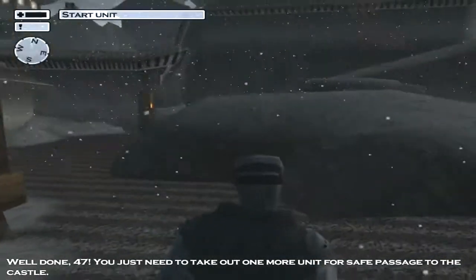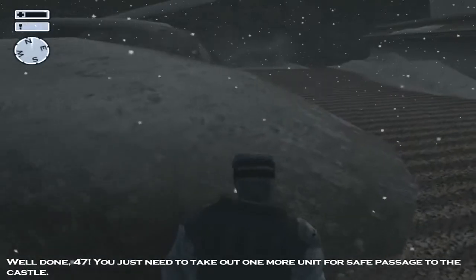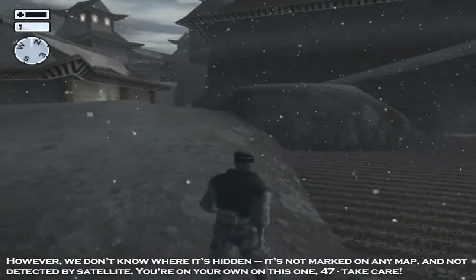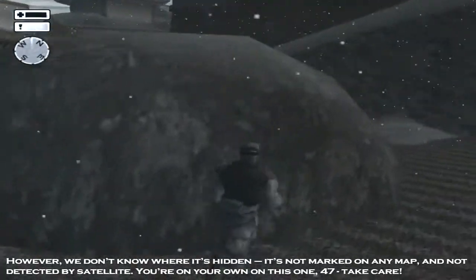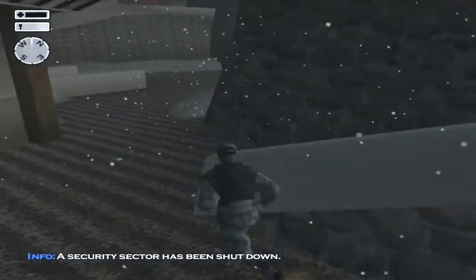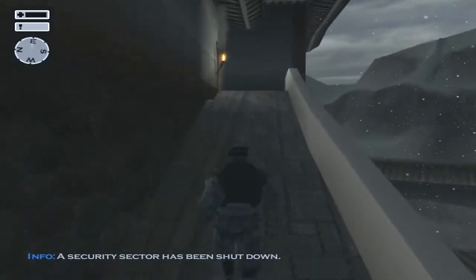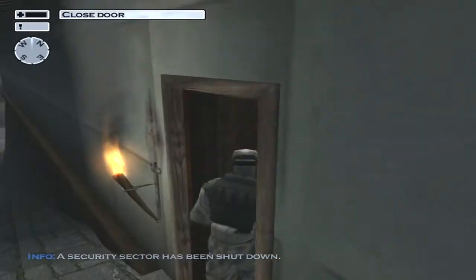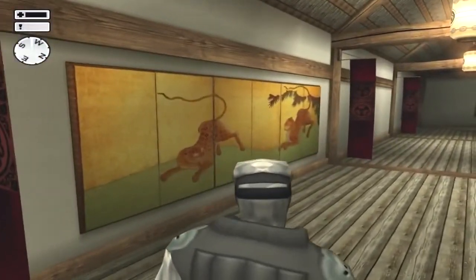Well done 47, you just need to take out one more unit for safe passage to the castle. However, we don't know where it's hidden — it's not marked on any map and not detected by satellite. You're on your own on this one 47, take care. So basically the last energy grid is inside the building since it can't be found via satellite. If you already played the level you know where it is.